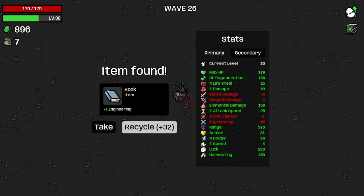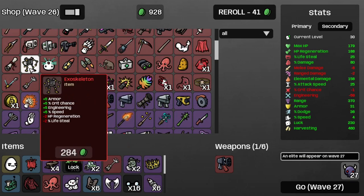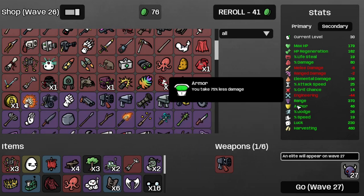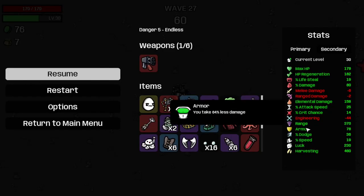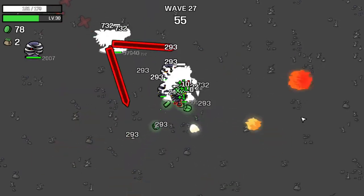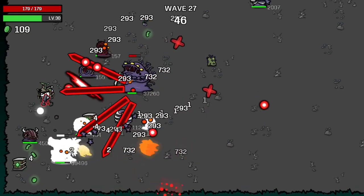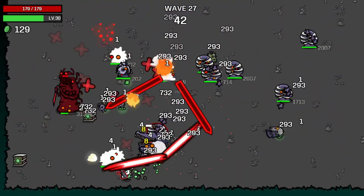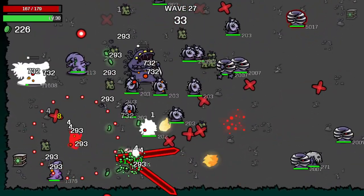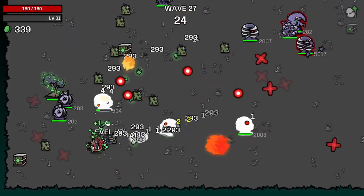Let's take the banner, recycle the book, and get some more engineering. There's another boss, so let's get the asset skeleton spam going. Now we block 75% of the incoming damage as a baseline, and 84% of the damage when standing still. I think the bosses can still get through that, so I think I might need some more medkits next time I'm at the store. I think I might just kill the bosses first — there go the bosses. I'll see you after wave 27 for real this time. And that's wave 27 completed.